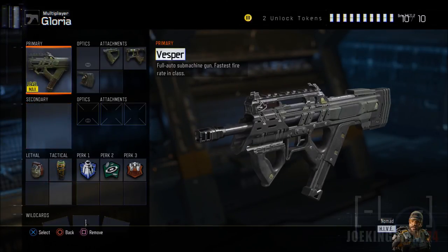That's the best class setup for the Vesper. It's going to allow you to take out enemies one-on-one easily — about 0.2 seconds to kill. It reminds me of the Scorpion EVO from Black Ops 2 in the first month before updates. The Vesper is a speed demon. Subscribe for more Black Ops 3 tips, strategies, and best class setups.